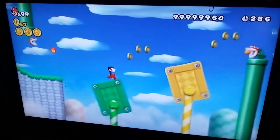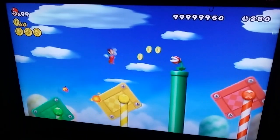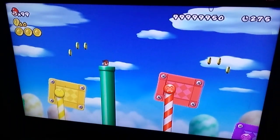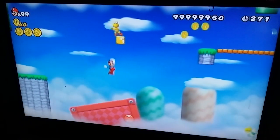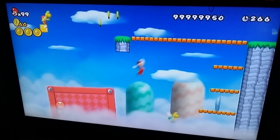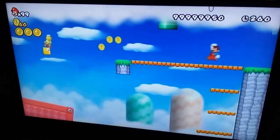For the third Star Coin, that's really easy to obtain. You just have to wait for that platform to sink back down. And then once it has sunk down, get inside. Now once you're inside, you will have to ride over that red box. There are many ways to do it — you can either jump on the paratroopers or you can just slide your weight to obtain that. That's it.